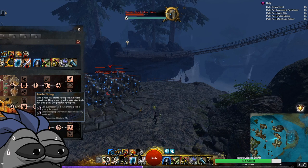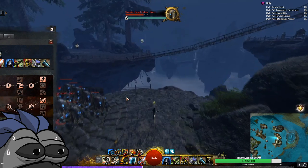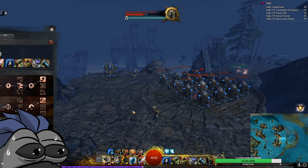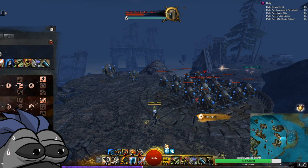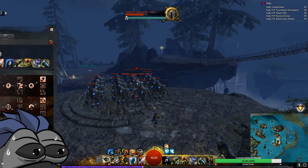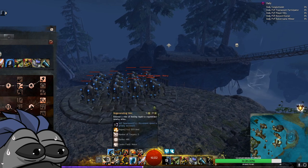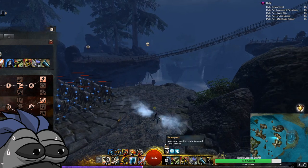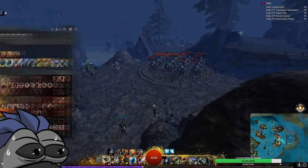Using a heal skill grants super speed in a radius around you; using a heal skill's associated toolbelt skill grants you personal super speed. If we're in a teamfight we go for the Healing Turret heal and give teammates 5 seconds of super speed in a 240 radius around us. Then if we pop the toolbelt skill, we get 7 seconds of super speed just to move around personally. For a minor trait that is insane.